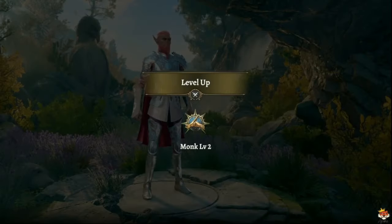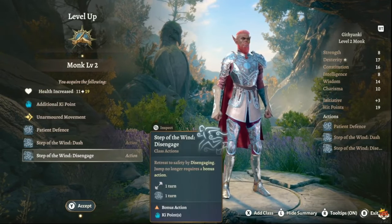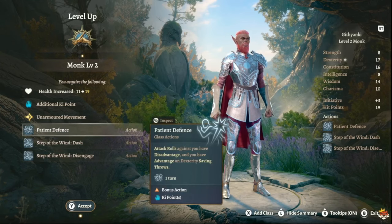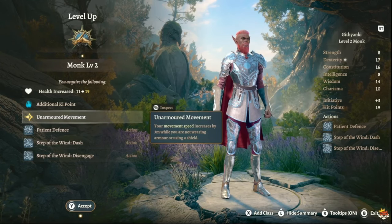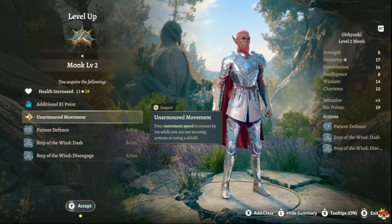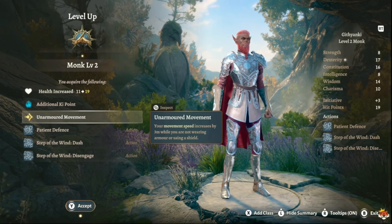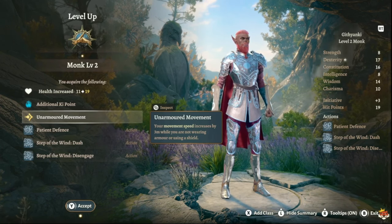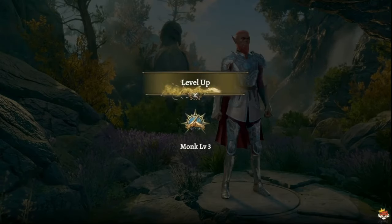At level two you get Disengage, Dash, and Patient Defense. You also get Unarmored Movement — an extra three meters if you're not using armor or a shield. If you picked Wood Elf or Wood Half-Elf, you have one and a half extra meters of movement on top of that, giving you four and a half extra meters total, allowing you to close distance and reach enemies faster.